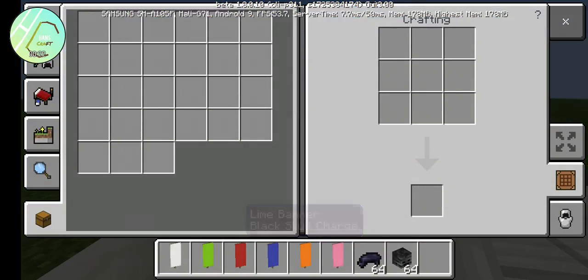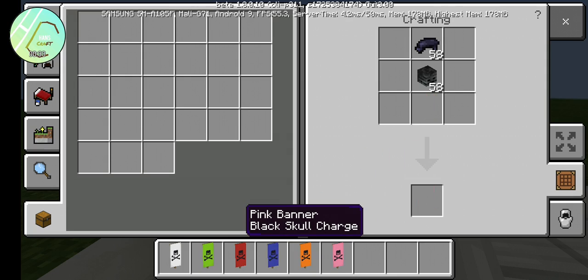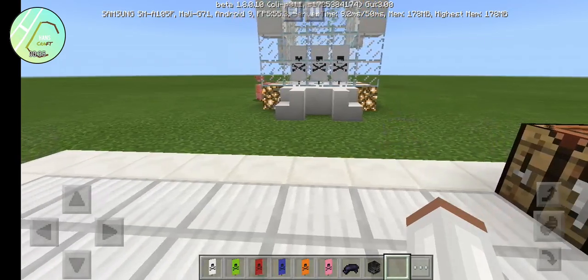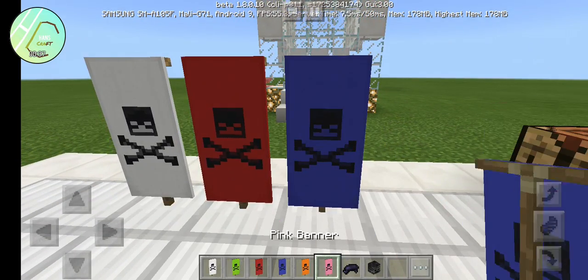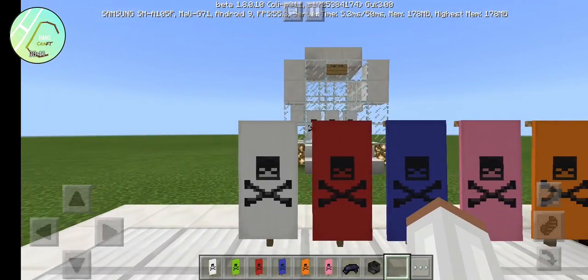Do this in Minecraft. This is colorful — orange, and the last color is pink. And the last... Tada! You have Pirate Banners!